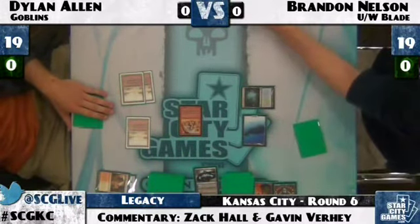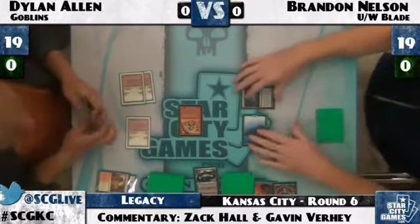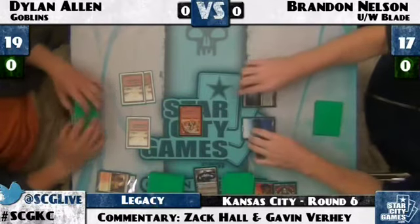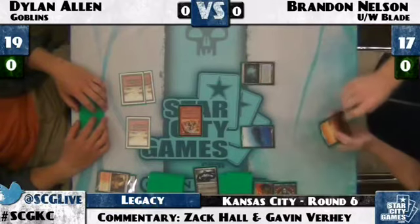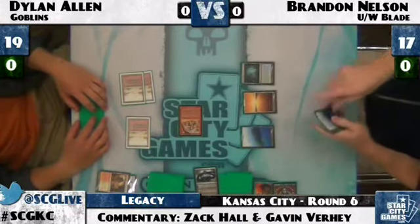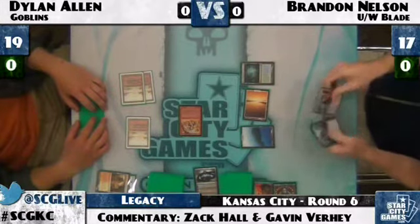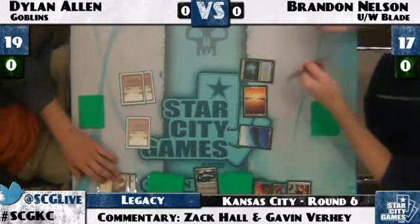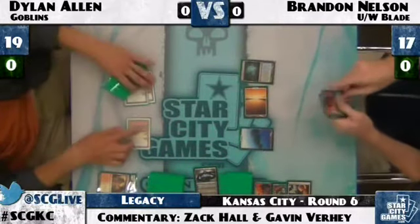Warchief resolves and smacks Brandon Nelson down to 17. Brandon untaps and draws, seeing that Warchief he left there. He swords it now rather than on Dylan's turn, because it makes Goblins cost one less and he doesn't want Dylan to be able to cast anything for cheaper — like a Siege Gang Commander after playing a land.